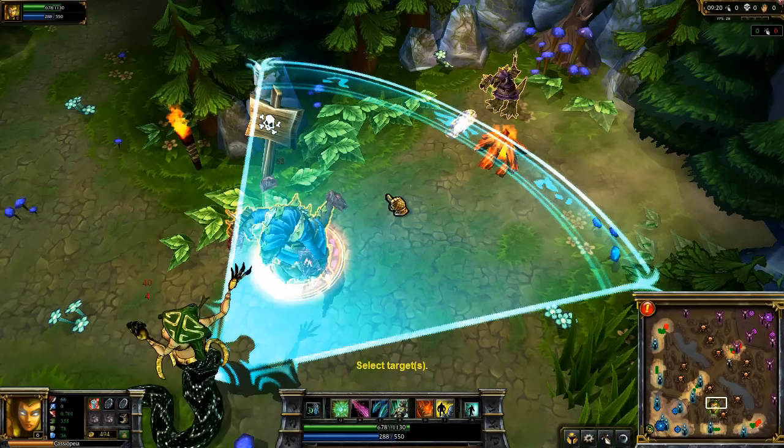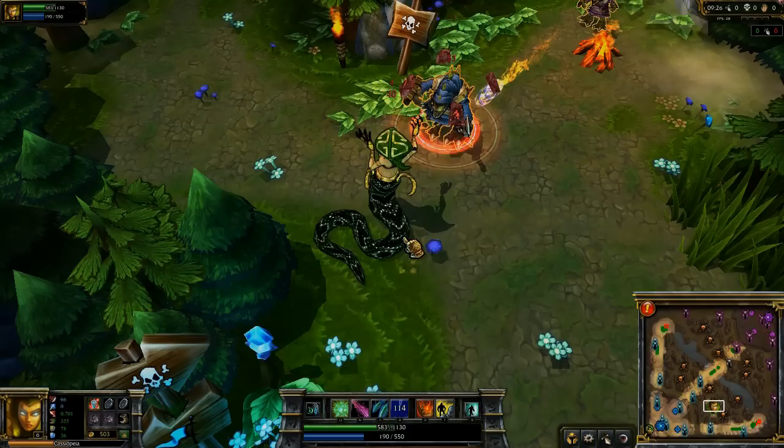Cassiopeia's ultimate is Petrifying Gaze. She damages enemies in a cone in front of her. If they're facing her, they're turned into stone and stunned. Otherwise, they're slowed.